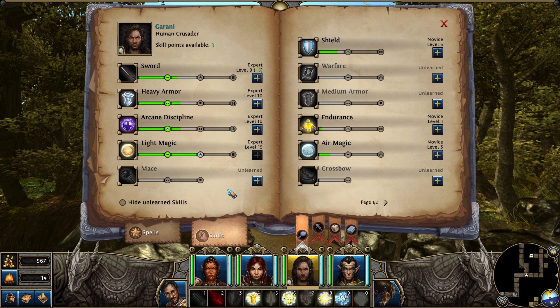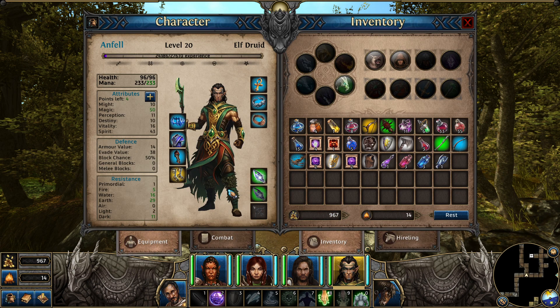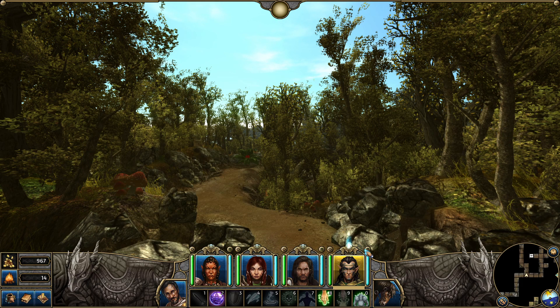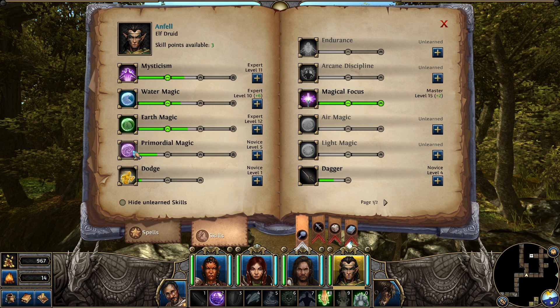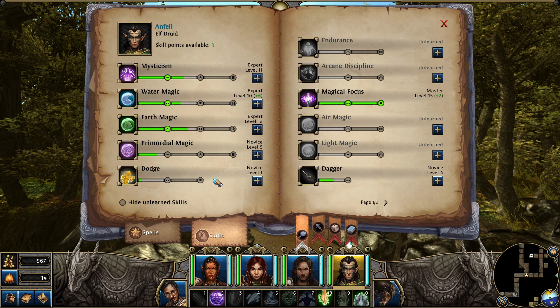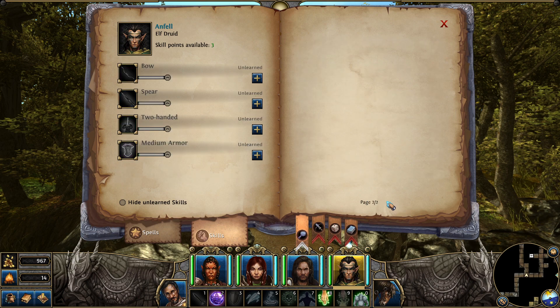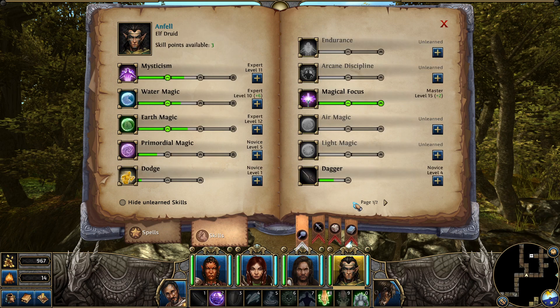He needs light magic. I'm going to wait on him because I would put points in that. Earmag's there. Dagger. Beginning points in dagger. Are you using a dagger? No, right now you're using a staff. But you can use a dagger. Slendering, which we rarely use. But we should get our primordial up. Earth magic. Oh, there's so many good ways we can go here. He can even get these battle skills up a little bit. Two-handed. Can you imagine? And Enfel with like a battle axe.